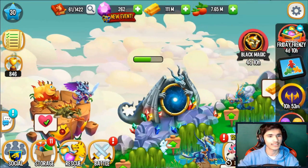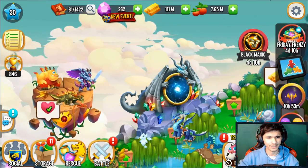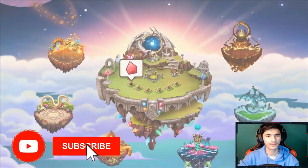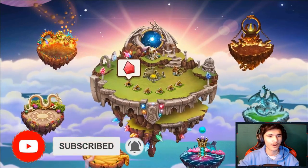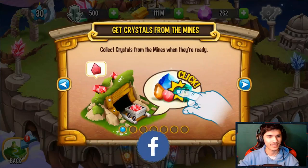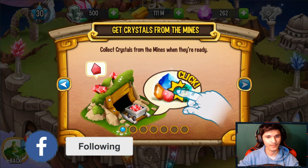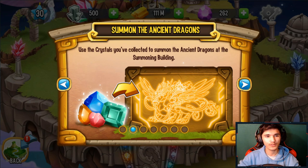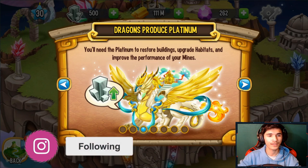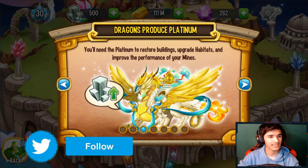Something's happening. Take a look at that. 'Get crystals from the mines — collect crystals from the mines when they're ready.' Use the crystals you've collected to summon the ancient dragons at the summoning building. You'll need platinum to restore buildings, upgrade habitats, and improve the performance of the mines.